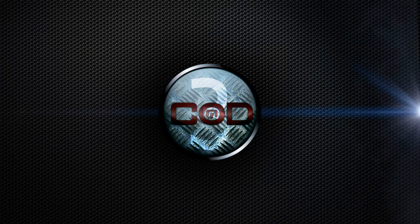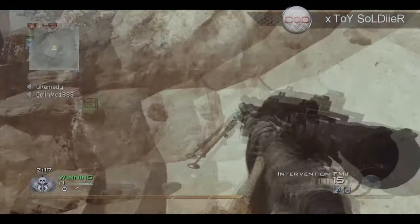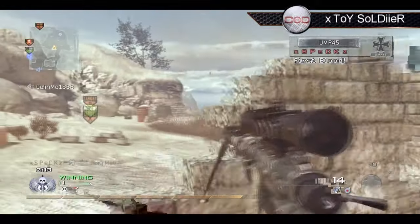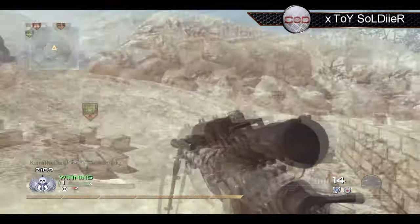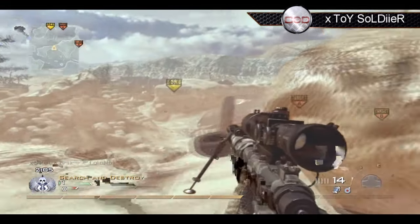Coming in at number 3, X-Toy Soldier, playing on Afghan, Search and Destroy — my favorite game type. He's using the intervention that shoots marshmallows. Those little hot chocolate marshmallows, too. Not even the normal size ones — the little hot chocolate ones. That's how bad the hit markers are getting.